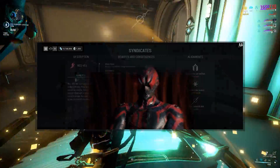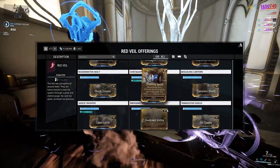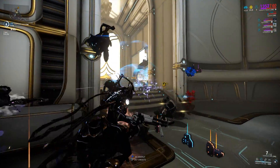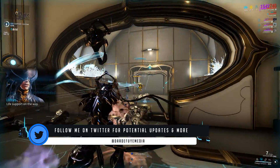These mods can be acquired through syndicate reputation or trade chat with platinum. There are 100 augment mods in the game for PvE, for 32 frames — and soon to be 33. In basic math, that's an average of 3 mods per frame, but not every frame has one.